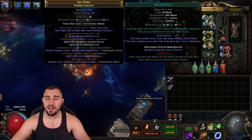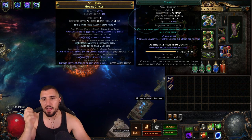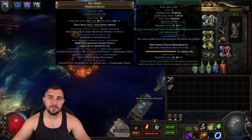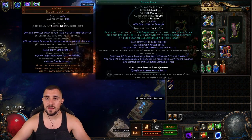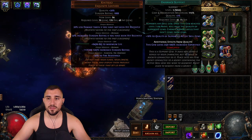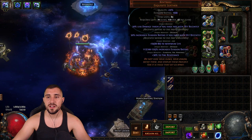In our helmet we have Enlighten Support together with Clarity, Malevolence, and Summon Skitterbots. For Clarity, check how much mana reservation you can afford — Level 4 works fine for me. In our body armor we have Second Wind linked with Dash, Blood Rage, and an Enhance Support. I also have my Portal Gem together with Enhance Support since I had a free spot — just to make my portal faster.